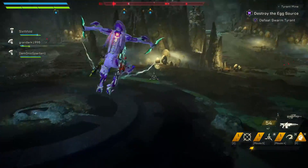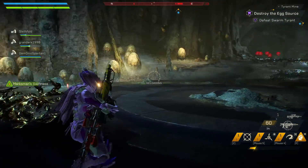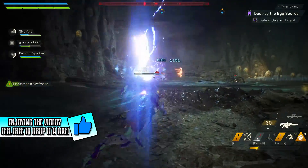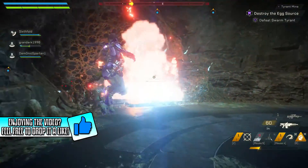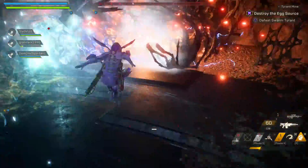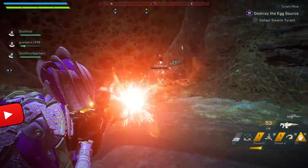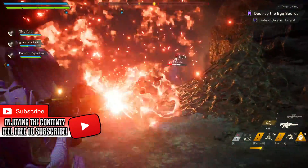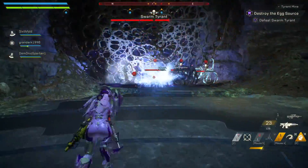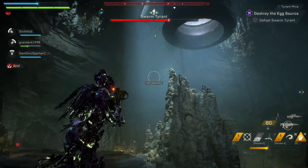Tip number eight: once you have an epic javelin, have reached the end game, and have at least two Masterwork weapons, run the Tyrant Mine stronghold on Grandmaster 1. The boss will always drop a Masterwork item, helping you build an arsenal of Masterwork gear and weapons. For components, legendary contracts have given me the most luck. Make sure you're subscribed — a Masterwork leveling guide and a 100 tips video on javelin combat are coming soon.